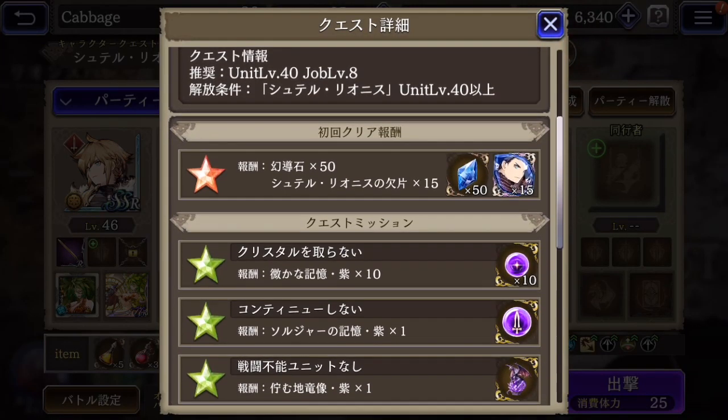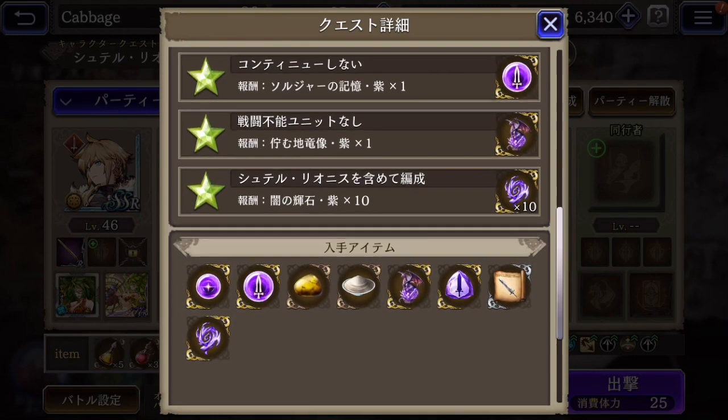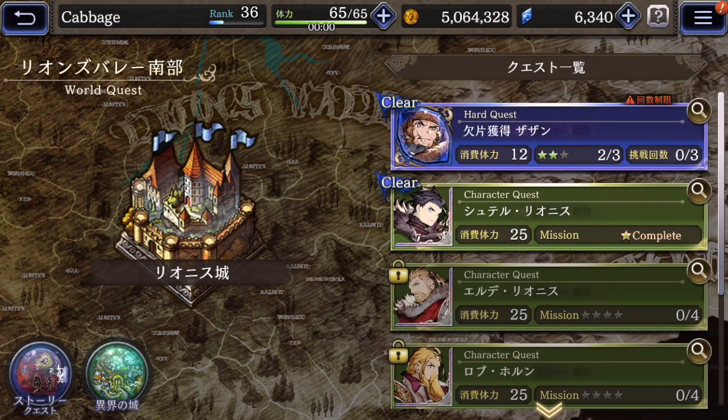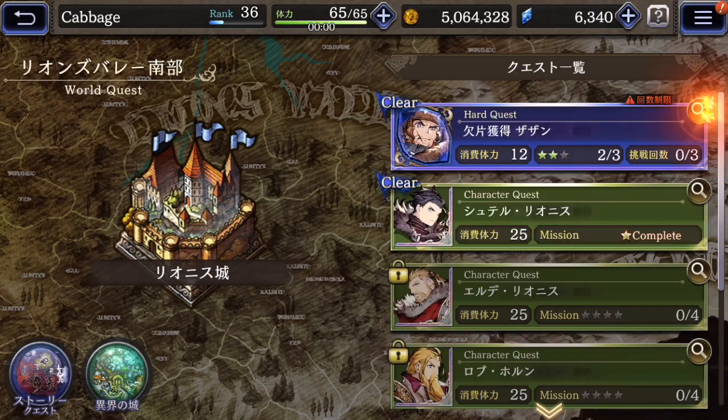You can also maybe get more materials to awaken his jobs and things. So yeah, almost every character — not just the rare characters, but uncommon and limited time characters — also has their character quests.